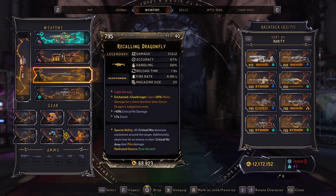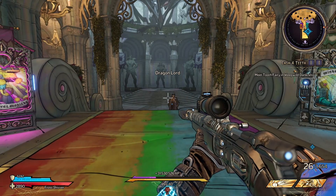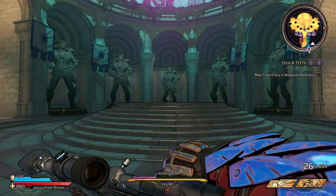The special ability reads: all critical hits detonate explosions around the target. Additionally, shots that hit an enemy in the critical hit area deal fire damage — so every time you hit a crit you'll launch an explosion.